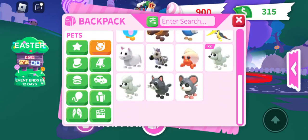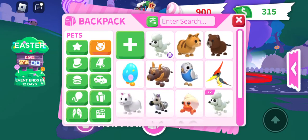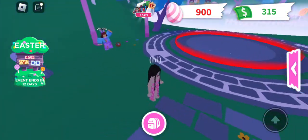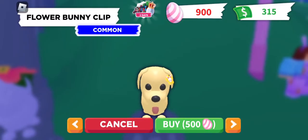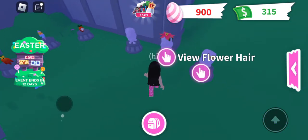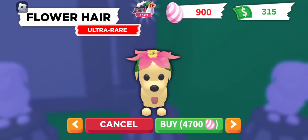Make sure if you have any of these pets, use them. Let's make sure they're ready. You can easily get the flower bunny clip — it's $500. It's not your money, so put the eggs.